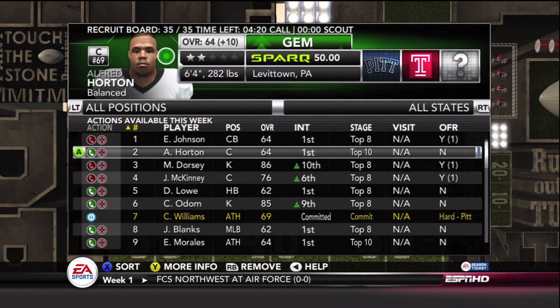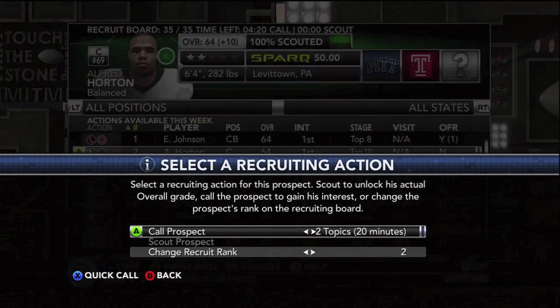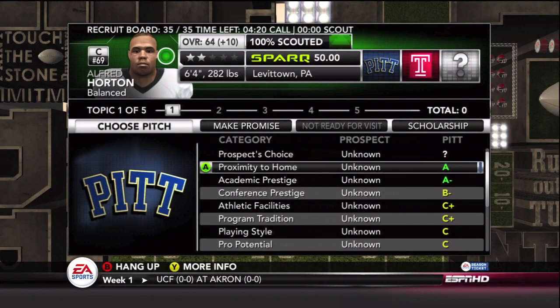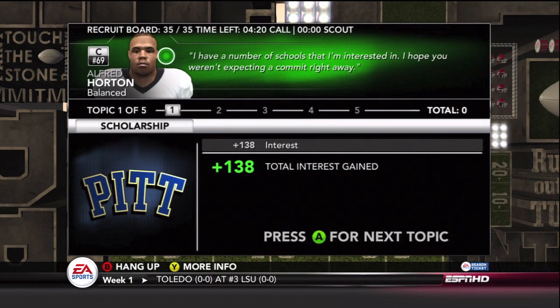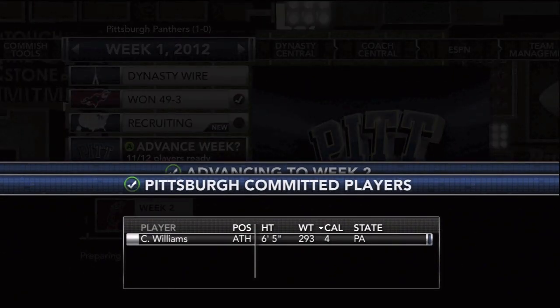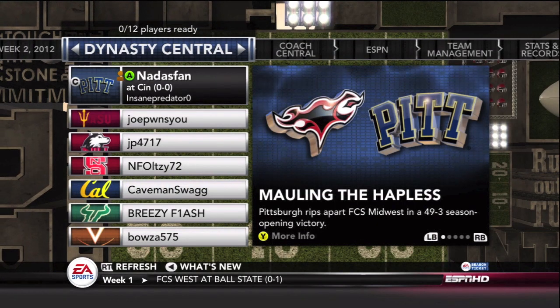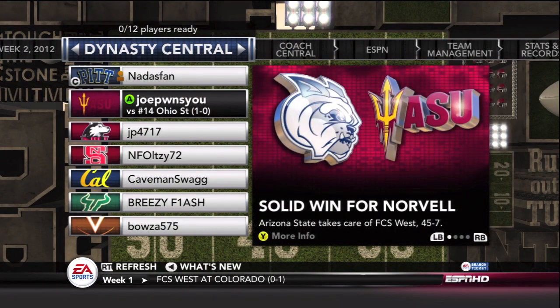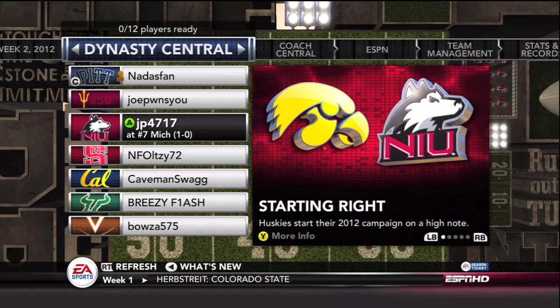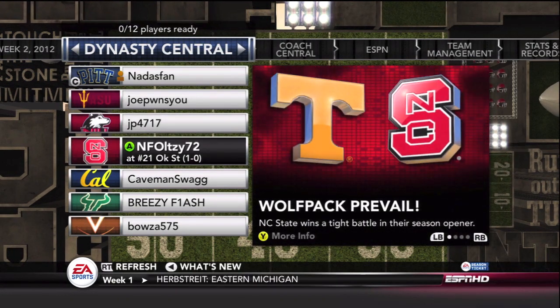Toledo's quarterback is number one on the passing leaders list. Looking at a little recruiting again — we found a gem at center. We're number one on the list for him so far. Hopefully we can offer Alfred Horton a scholarship — he's coming to Pitt. We also got a four-star caliber athlete that can be put at several positions. We'll look at our positions in need and fill him accordingly. He wanted Pitt, was at the top of his list, and accepted the scholarship right away.